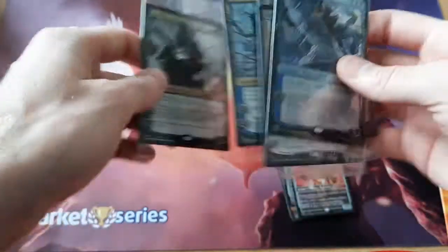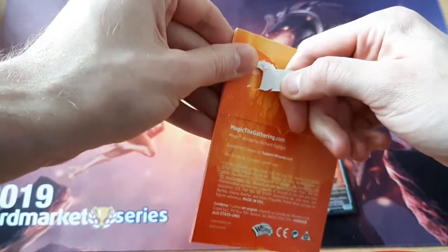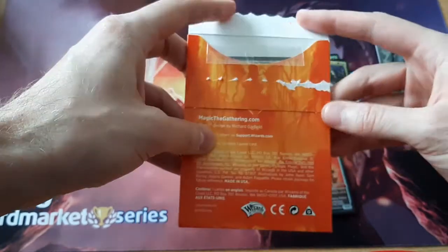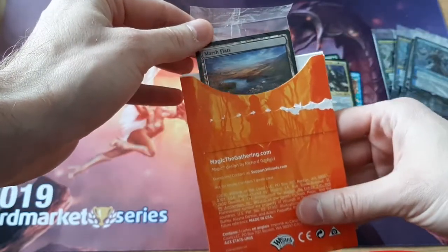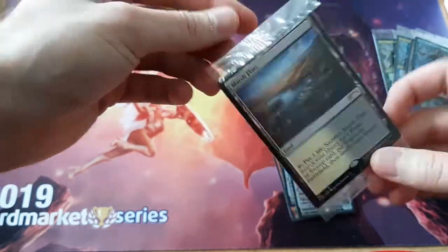Oh, I forgot — I have this too. Forgot about the fetch land. So here I'm looking for either a Scalding Tarn or a Misty Rainforest. Marsh Flats. Oh well. Actually, I can put this on one of my decks though, so it's not so bad.